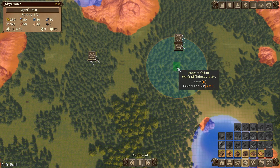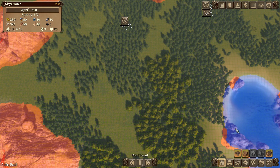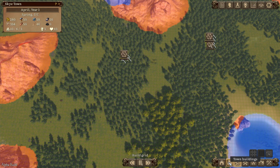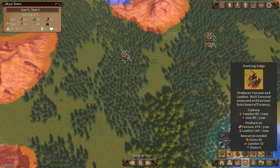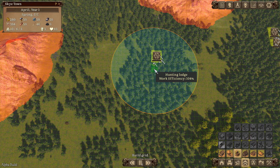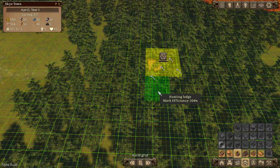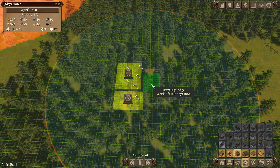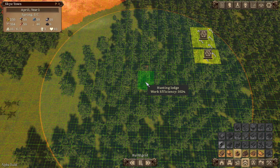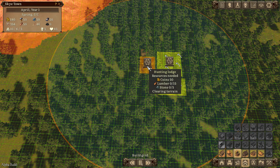So we've got two foresters' huts and one gatherer's shelter going in. I also want a Hunting Lodge - let's see, that's 103 over here, 104 on this side. What about over there? 106, and 108 on this side. 108 percent is probably the best we're going to do, so we'll put it over this side. 108 percent, in you go!